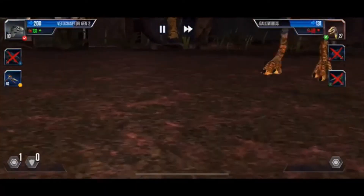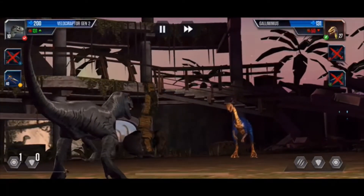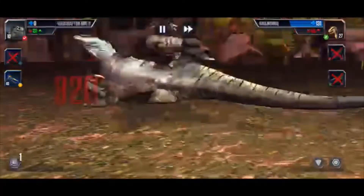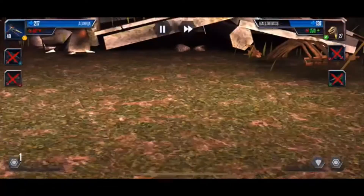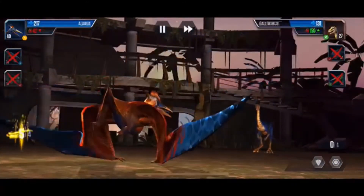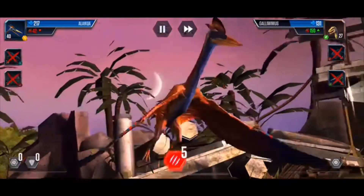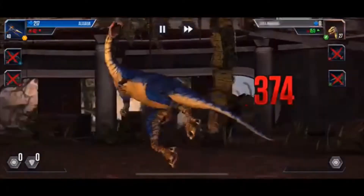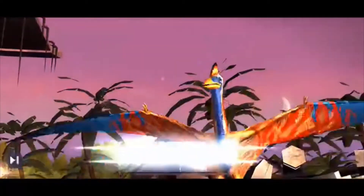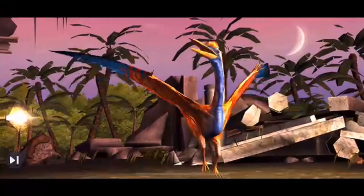Alright, Gallimus — we can beat with just one hit. Goes for four attack — oh no, it just tossed him aside like a rubber doll. Oh my gosh. You're going down! Level 40 Alankwa, coming at you. Yes, we win! The newly maxed out Alankwa wins it for us — excellent, that is awesome.